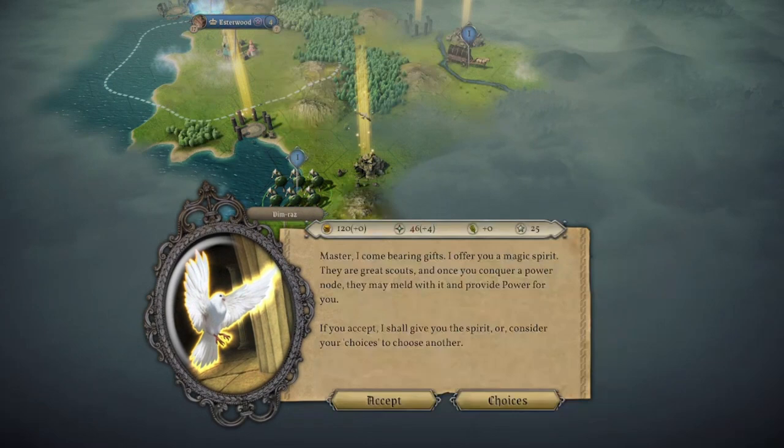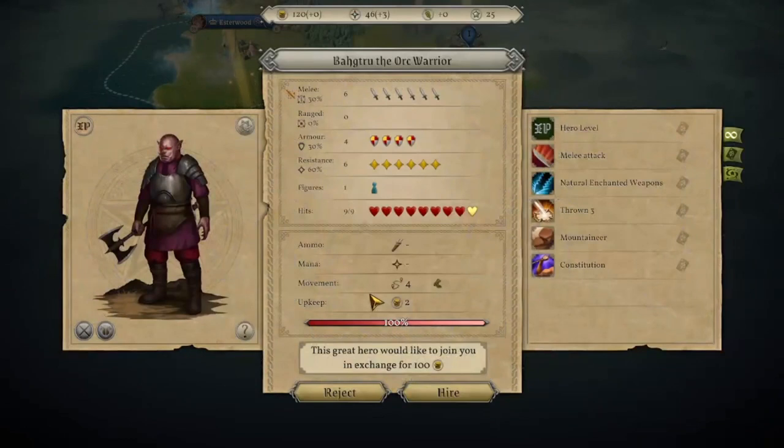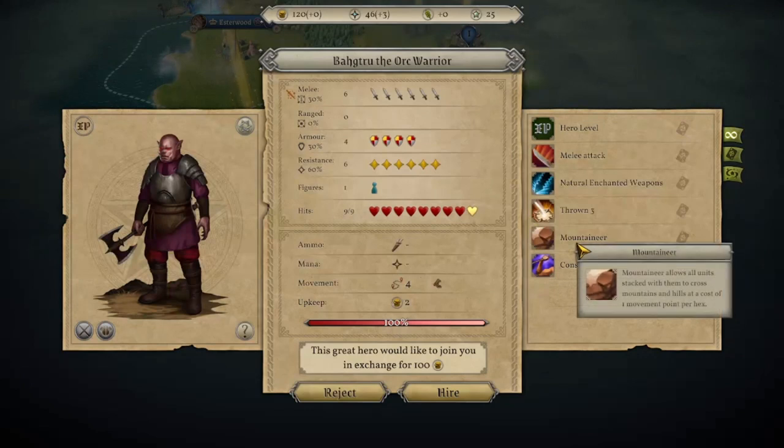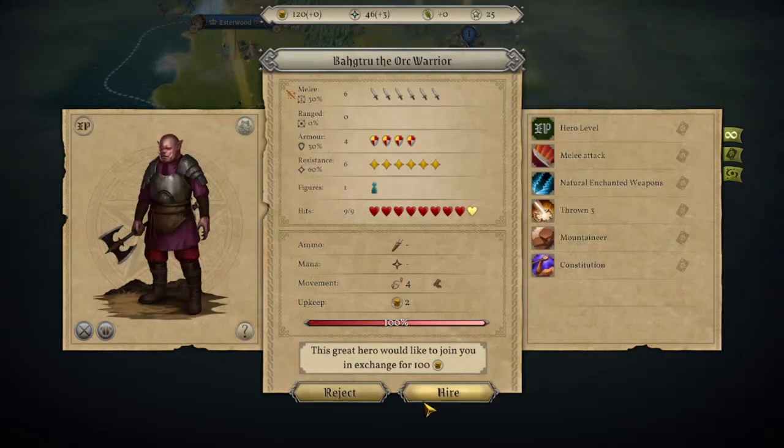I'll accept the magic spirit — why not. Bogtrue the Orc Warrior is around, but I can't justify his price right now: I am making zero money. Otherwise I would take him — having a Mountaineer with your elves is awesome since you can go through mountains, hills, and forests, but I just can't afford this guy.